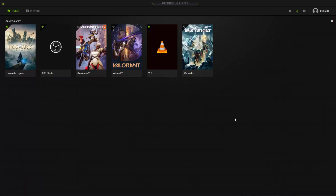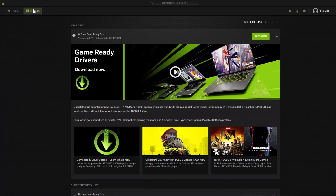Open the GeForce Experience application and select Drivers. Click Check for Updates. If there is an available update, click the Download button. After the driver download is complete, you can install the drivers to update your graphics card driver.